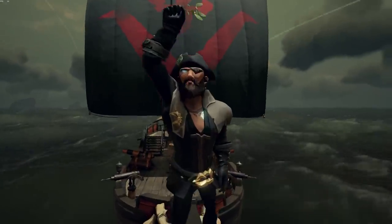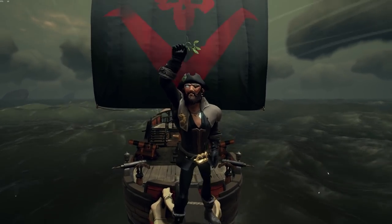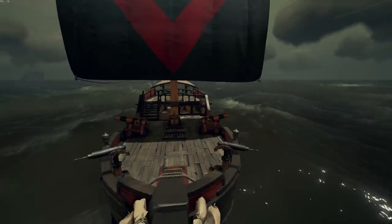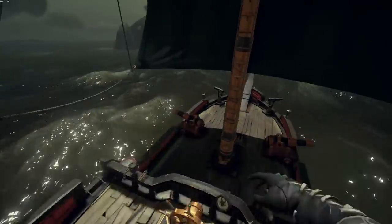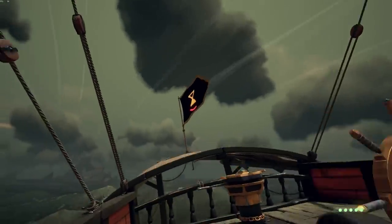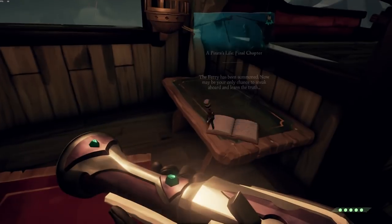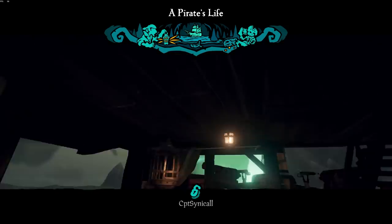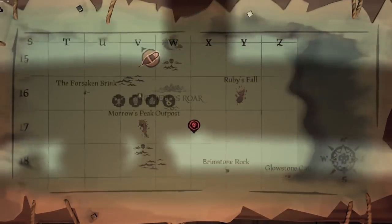The next rare tip is well known among content creators but you might not know it otherwise. Rare actually gave an official green light and said it's okay to do, so this isn't an exploit. Say you're a Reaper 5 and you've taken down all the boats in your server, but the server's empty and you don't want to re-grind Reaper's 5 in a new server. Using the Pirates Life Tall Tale — either Tall Tale 1 or Tall Tale 3, the ones that take you into another dimension — place that down and go through the portal.